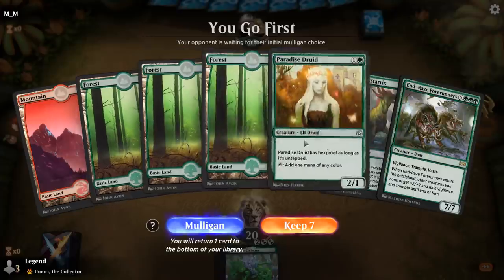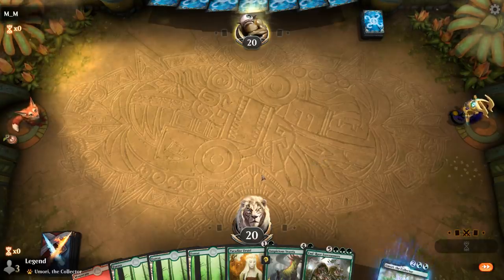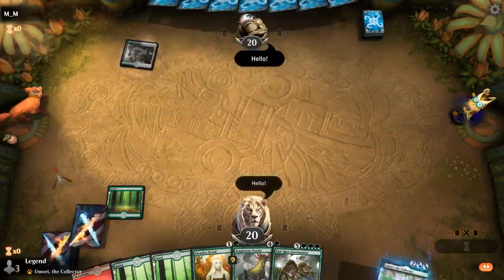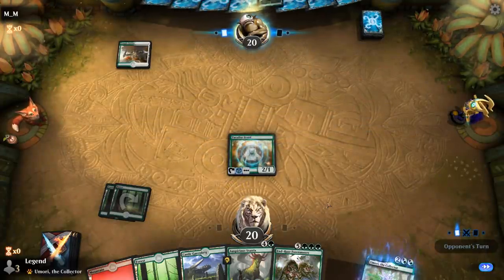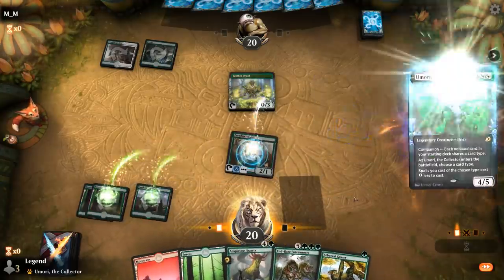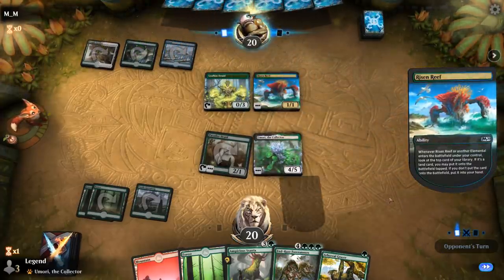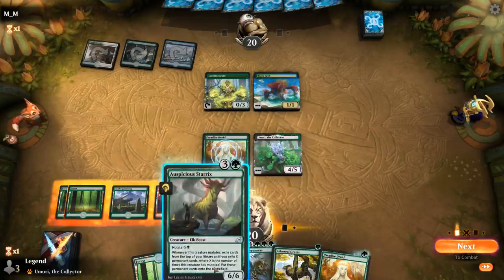We're on the play with a reasonable hand — Turn 2 Druid, Turn 3 Umori, Turn 4 mutate Starrix hopefully. Opponent not playing any companion so not sure what we're up against. They reveal Swample Garden, Leafkin Roots, and a Risen Reef — some sort of bant Elementals deck. Thanks to the Castle I can already mutate Starrix, which seems worthwhile here.